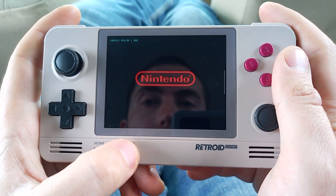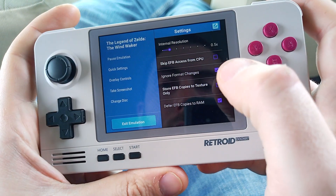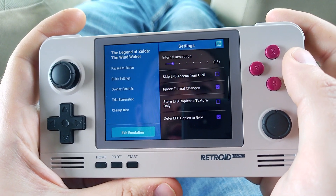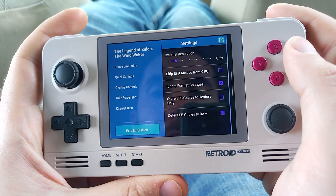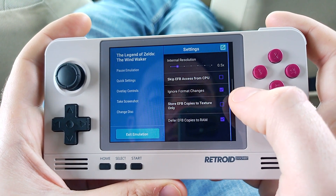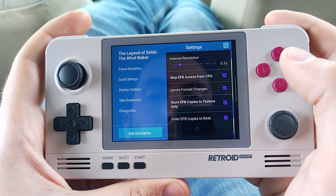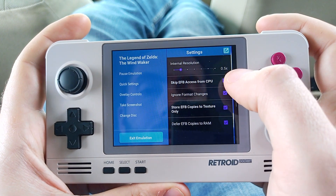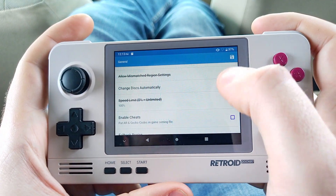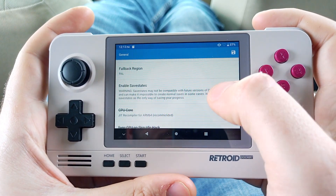I'll show what my settings are to increase performance. And you'll see this game does not run perfect. I'll go into quick settings. 0.5 times resolution works okay for this game — Resident Evil 4 is not ideal, but you kind of have to do that. You basically turn on every hack possible. I'll go through here and show all the settings.